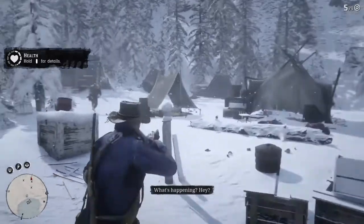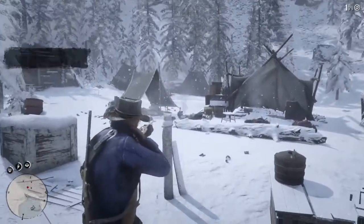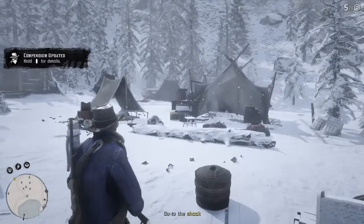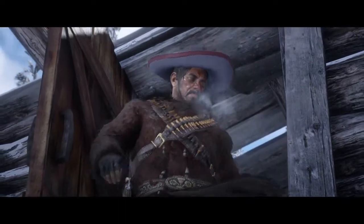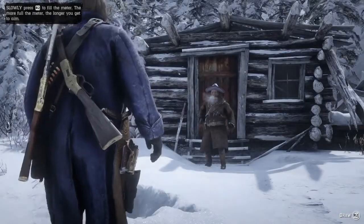Once you take out all of these guys right here, like so, then you will be able to approach the shack and negotiate with him to come on out and have a few words with you. After you finish having words with this legendary gunslinger, it's time for you to showdown one on one.